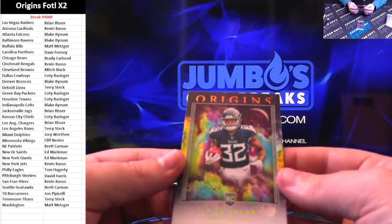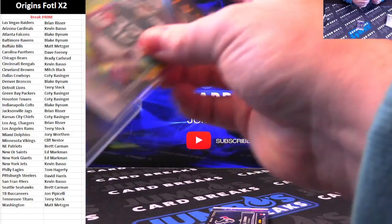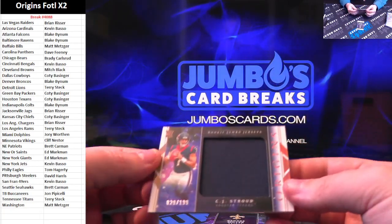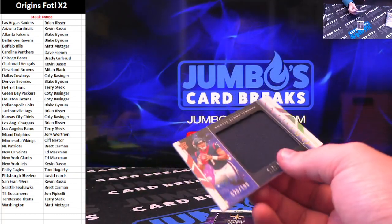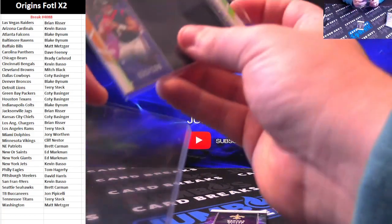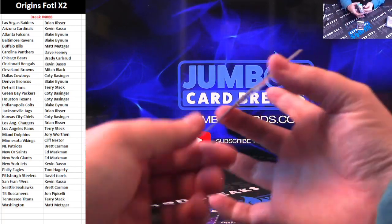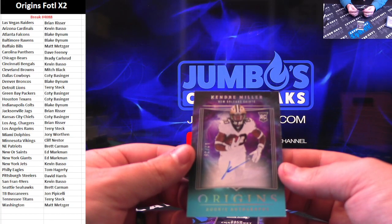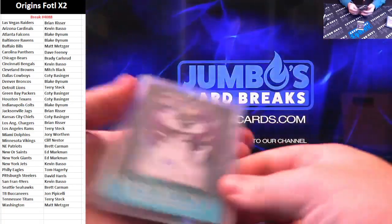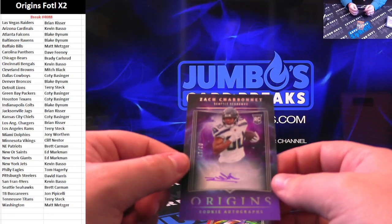TyJ Spears on the base for the Titans — nice one there. Kendre Miller to $25 on the auto for the Saints. Zach Charbonnet 2-of-17 for the Seahawks.